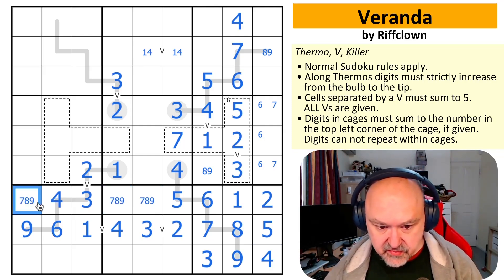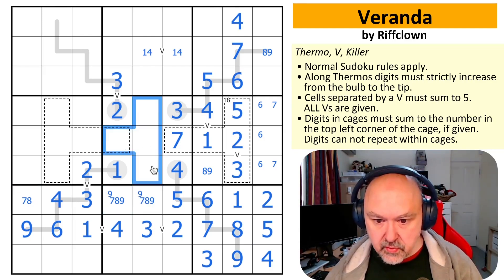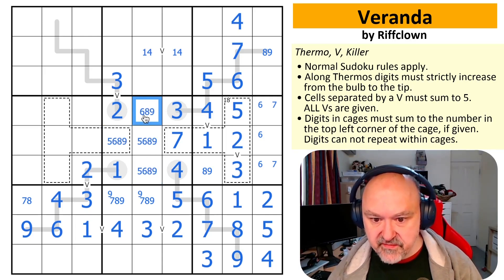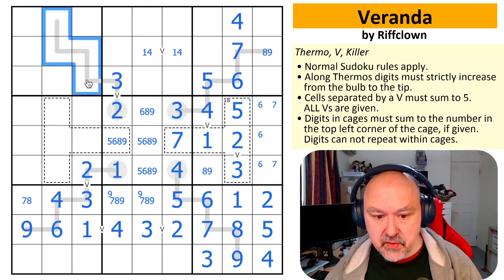Seven, eight, nine — there is no nine there, so nine is in here. One, two, three, four, five, six, eight, nine — there is no five there. This is feeling a little bit less. I haven't resolved this thermo, but there seems to be a lot less pressure on that thermo. Is it being sneaky?